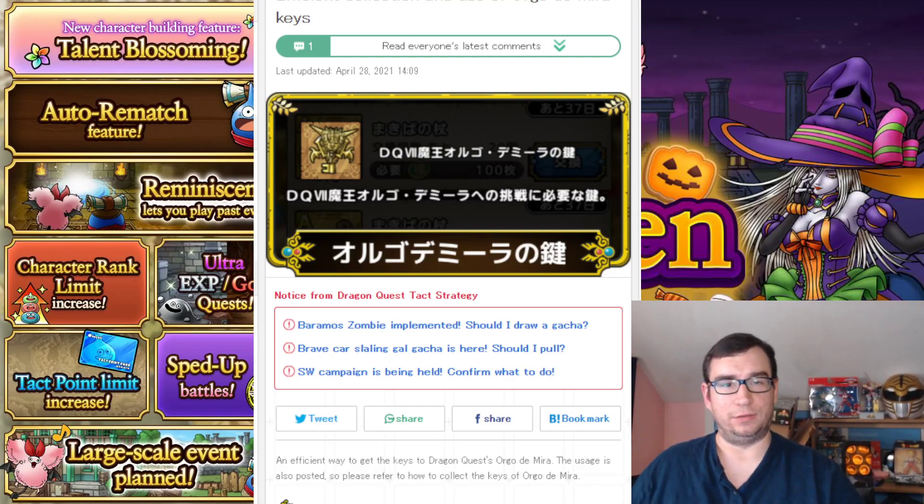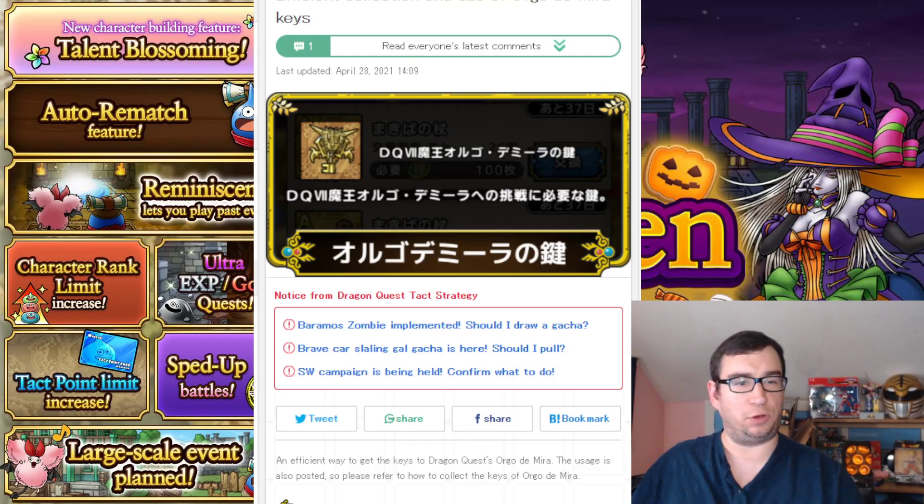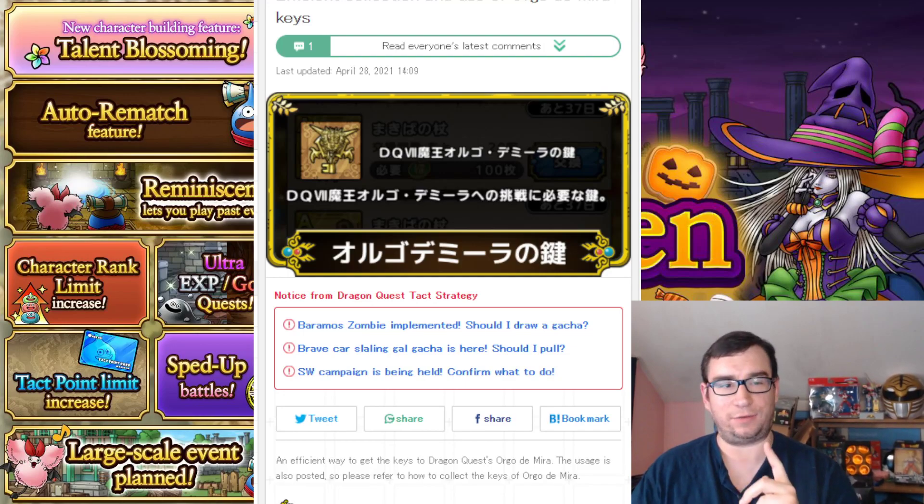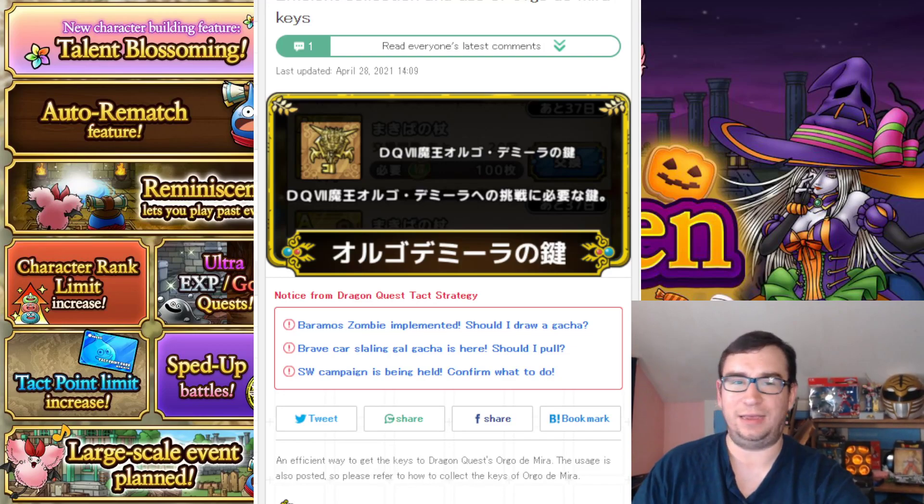This is gonna take keys again, just like the other giant boss battles. From what I can see — spoilers — this doesn't look as annoying to me as Atlas. It's Frizz and Woosh weakness, and those are pretty easy to hit, so I'm glad to see that.